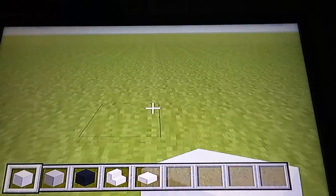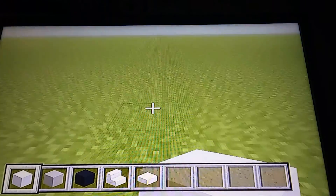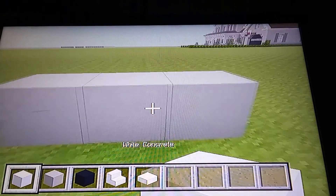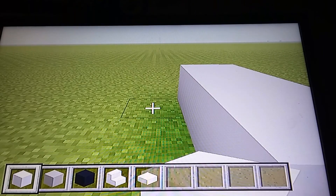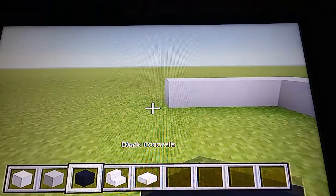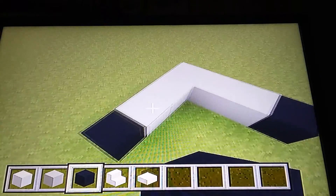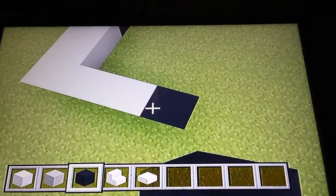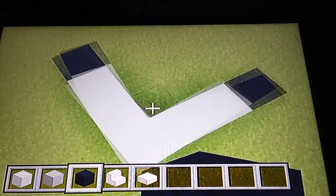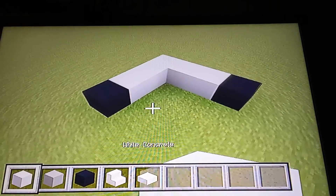So this is part one. First, what you want to do is place three blocks of white concrete by each other, then go to the side and build another three. Then take your black concrete, break one, and add it like that. So it's going to be a one by three white concrete — a block here, three right here, three white concrete here, black concrete here, and two white concrete with a black. If you guys got that, that will be our first corner of the house.